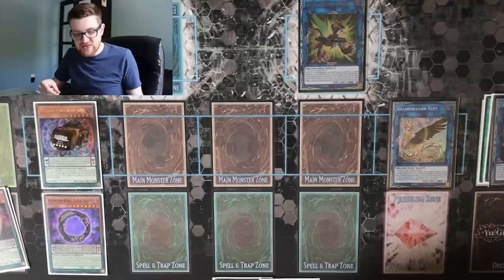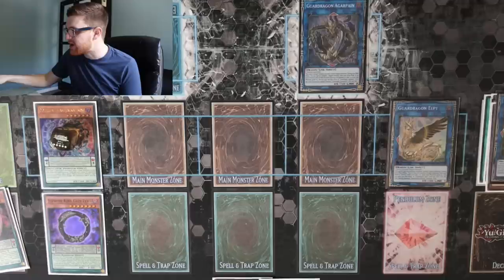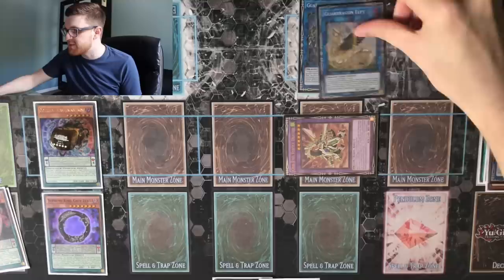Now that we have two arrows pointing, Elpy's effect is going to activate. We're going to summon Distrudo directly from our deck, and we're going to link the Triple Burst as well as the Distrudo off for a copy of Guard Dragon Agrapane. We still have our two arrows here, so we can go ahead and use Agrapane's effect, Special Summon our Oddice Vortex Dragon from our extra deck, and now we're going to link off the Elpy and the Agrapane for a copy of Hieratic Seal of the Heavenly Spheres.